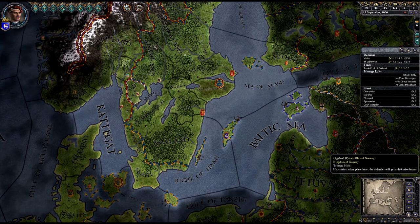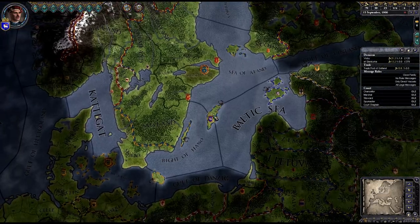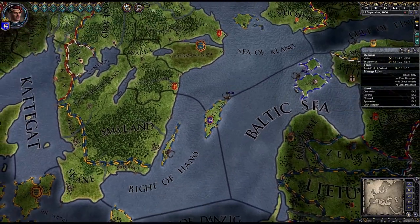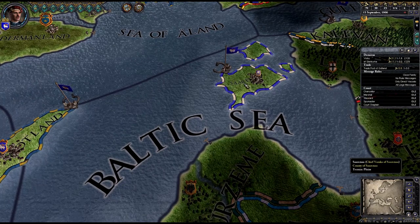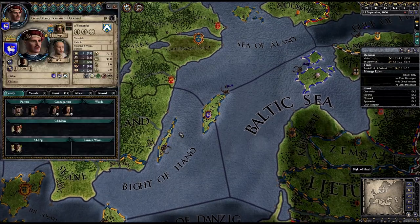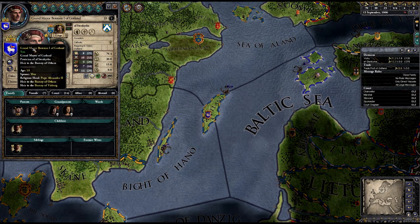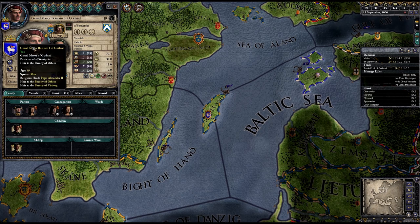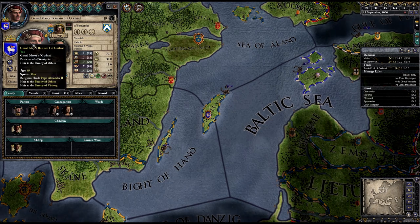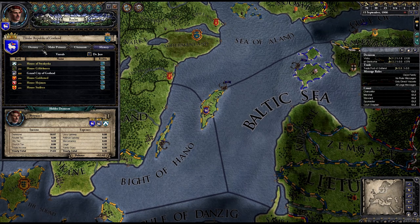Or comment on the video. So we are here — Gotland. We have little Åland and Öland, and we have Saarema. Let's take a look at the family. Who am I? Well, I'm Botsten, and I am the Grand Mayor of Gotland. I am the patrician of the house Steensynka, which means 'stone church.' I am also heir to the Barony of Åland. I wonder where that is.